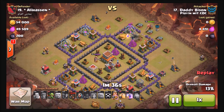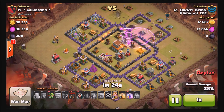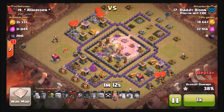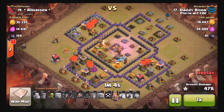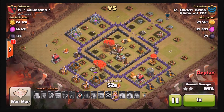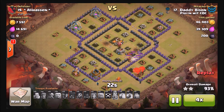His valks are coming in with wizards on either side to make the funnel wide enough. He uses one wall breaker to open the first layer, and the rage helps the valks get through the second layer — there's nowhere else to go. Nice planning from Daddy Bison. All his spells are helping the valks and the barbarian king in the middle; they take out all the air defenses, teslas, and everything else. Loons come in at perfect timing, reaching their targets at exactly the right moment without taking a single shot from air defenses, and they take out almost all the perimeter defenses. Last cannon goes down — clean sweep. Awesome job, Town Hall 8 GoVaLo.